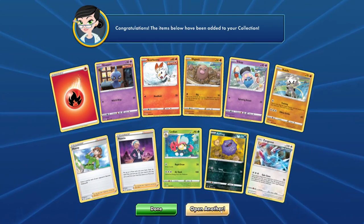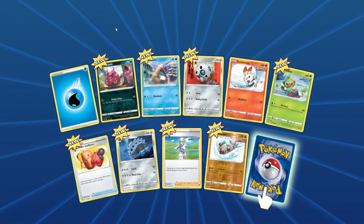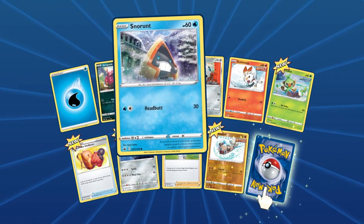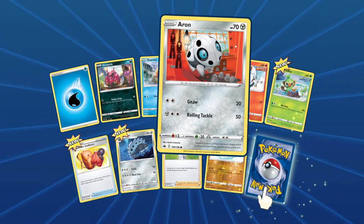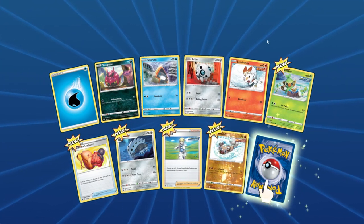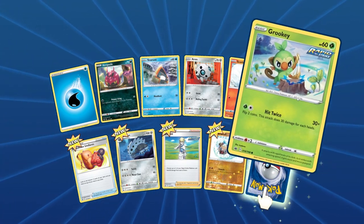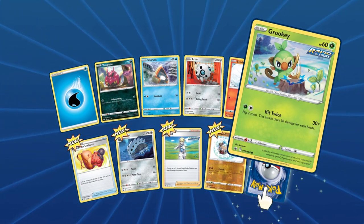Zangoose. Opening another one. Nice little set here. Venipede. No run. Aaron — love that art. Aaron's working hard, man. Grookey beating the ever-living crap out of that stump.